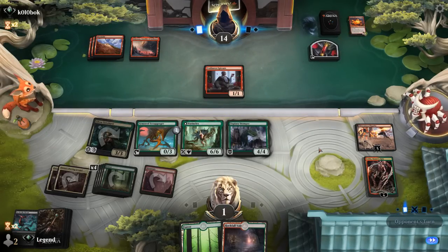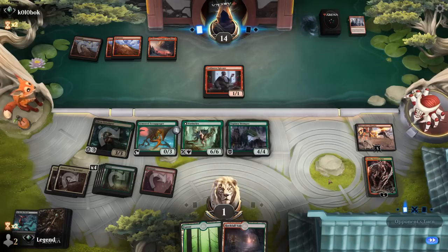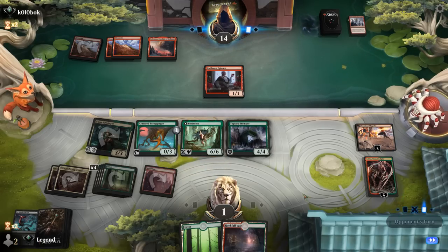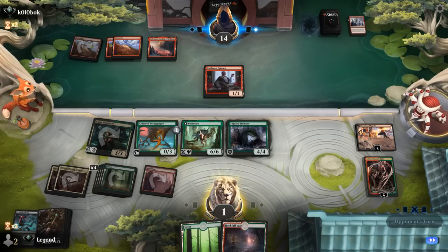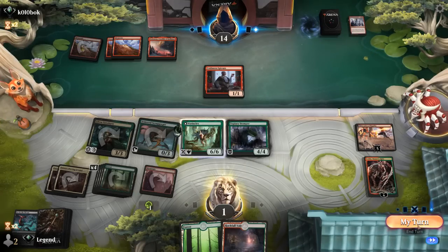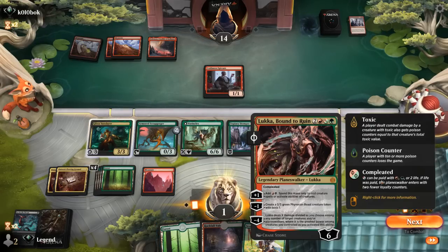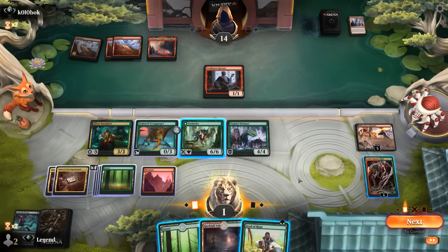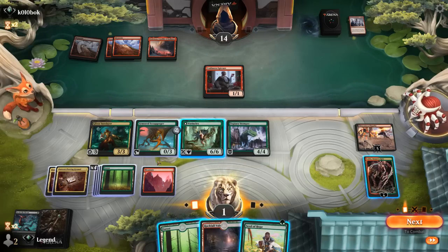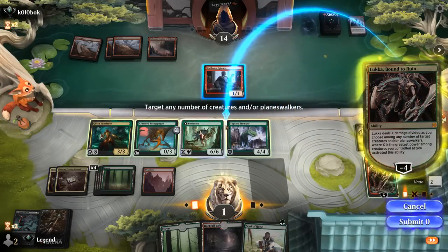Opponent gets a redraw off the blood token — keeping the suspense. Make sure to activate Scrapgorger so we can eventually get it to three power. We also have a Seed of Hope which could gain some life. We can first attack with Warren Clanks, Glissa, and Stomper — that's 10, 13. If we just take out Epicure we would have lethal. Let's go for it — no need to transform Warren Clanks after all.